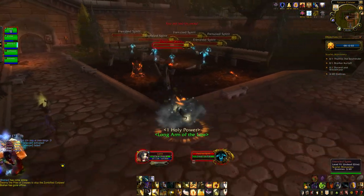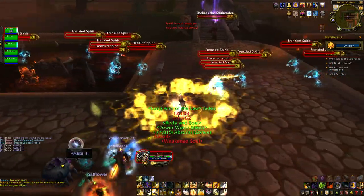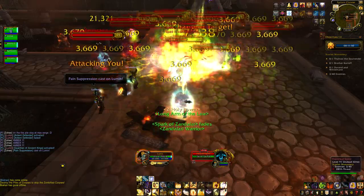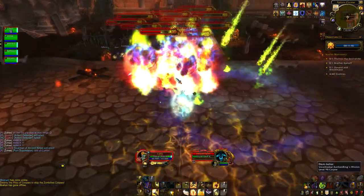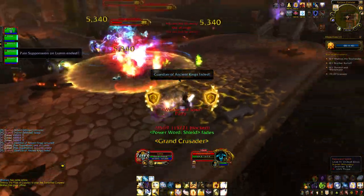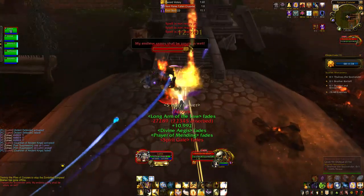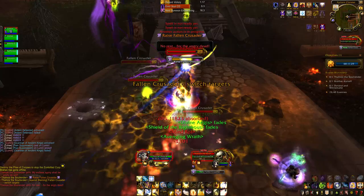Once your DPS and healers are ready, don't rush too much — if you try to do everything too fast, you'll make mistakes, and mistakes cost you runs. You want to get aggro on all of these and pull them into a big clump so that the AoE can hit them all. The idea with the frenzied spirits is that the more damage you do to them, the more they attack for but the slower they move, so you can just kite them around. It doesn't take very long, and it's a good 15 enemies by the time you get to the first boss done.